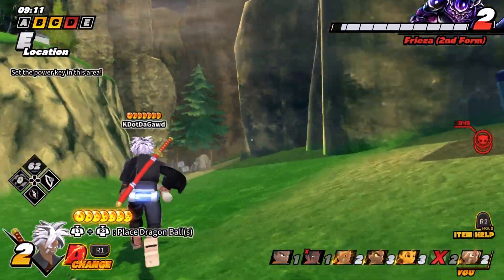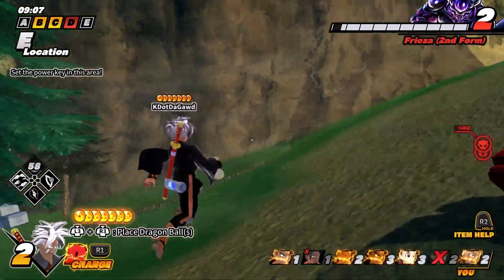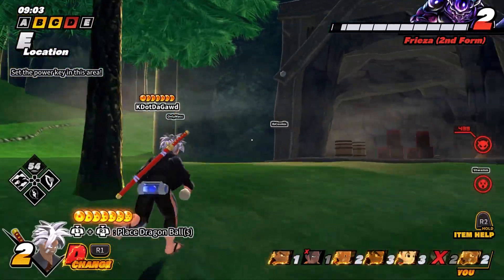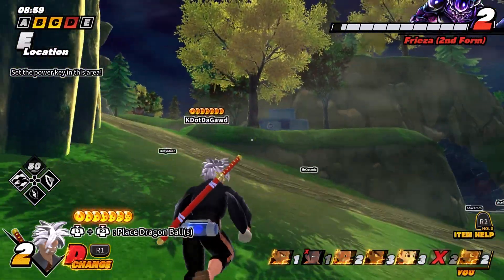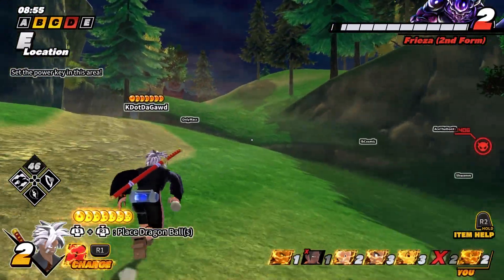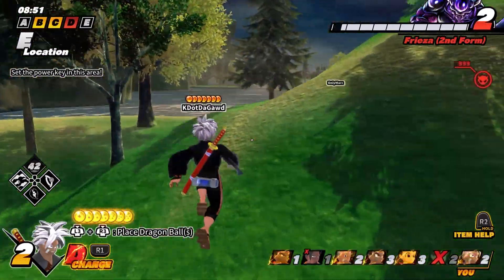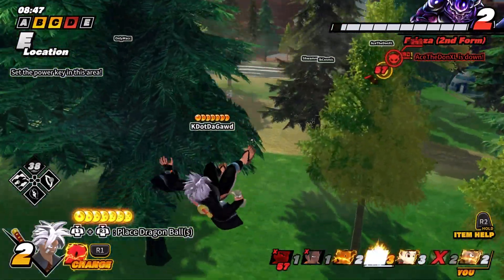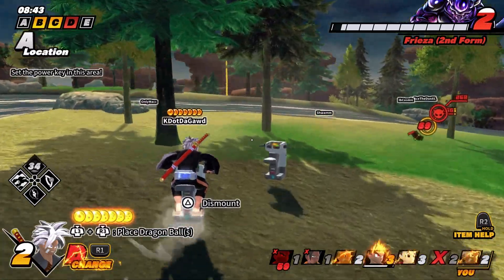Let's talk about some of the powers Broly might have. First and foremost we might see the Eraser Blow, and if not that, maybe Gigantic Claw, Gigantic Strike, Lariat Express, or Powered Shell. For his super special attacks, we may see Eraser Cannon or even a Gigantic Meteor.